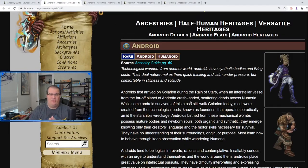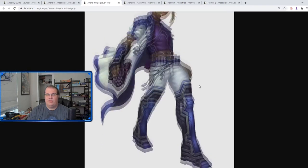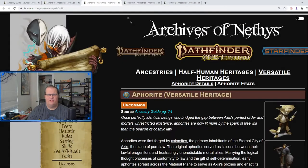The first ancestry we're checking out is the Android. This is an interesting one because we have androids from Pathfinder First Edition, plus Starfinder gives us another new way to look at them. Checking out the art — it's pretty cool, the first one almost passes as a Starfinder character with the robotic lines. The second one, not so much — he's trying to use a Swiss Army knife or something.